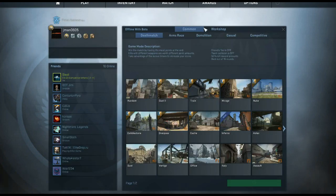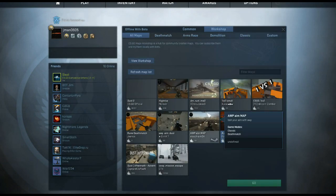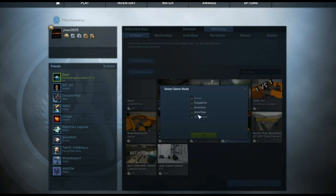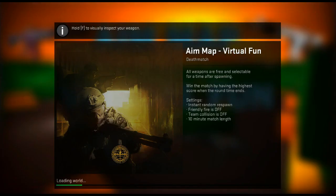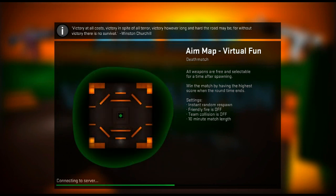But what you can do is go offline with bots on whatever map you want — I'll just click on this and hit go. You can do offline with bots competitively on a real map, you can do workshop maps with offline with bots, and you can even, I assume, play with your friends, although I haven't tested that. So that's how you can play CSGO, or at least make some use of your game, when you're VAC banned.